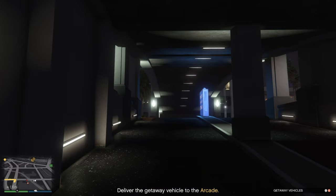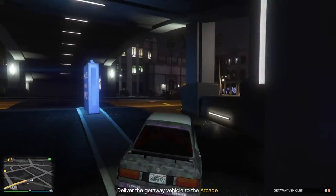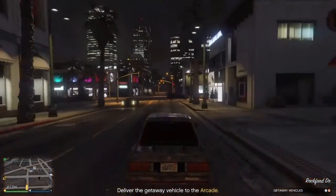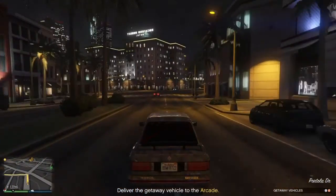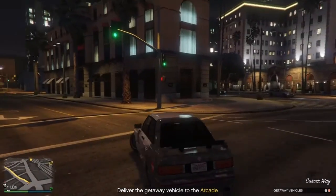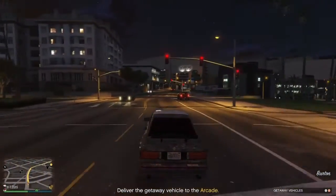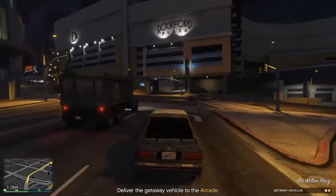Now the GPS is going to tell you to go to the left - ignore that. You want to take it to the right. It would have been better if I turned down that street but I went up one more street, turned, and headed down this way. As you can see, I've got no cops. I'm in vehicle number one on my way back to my arcade to put my getaway vehicle there - not a cop is on me.